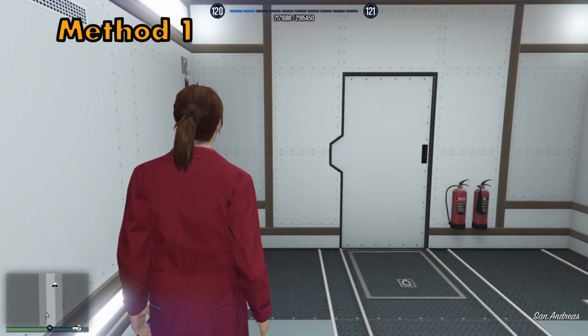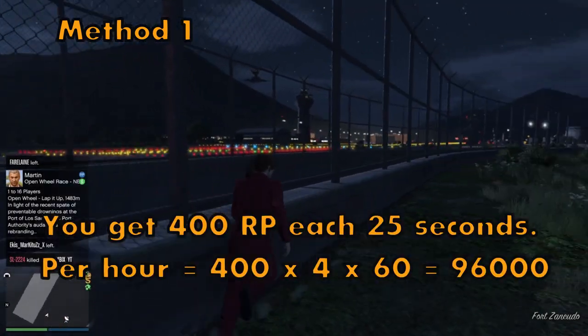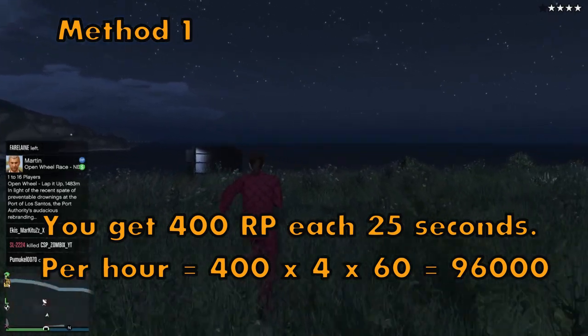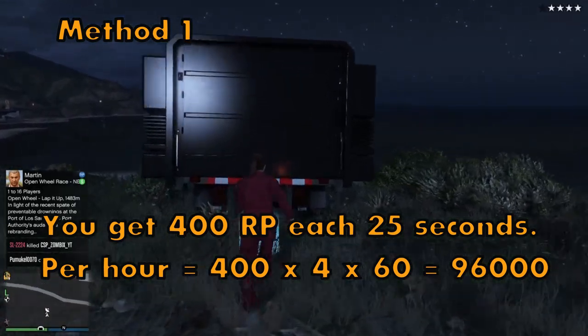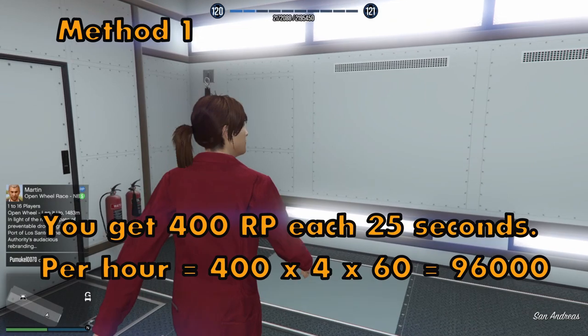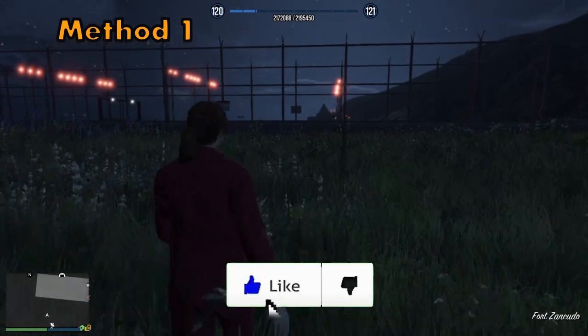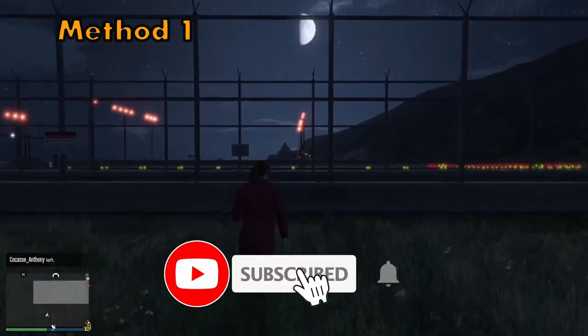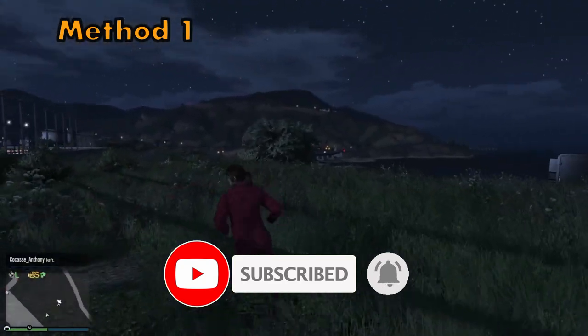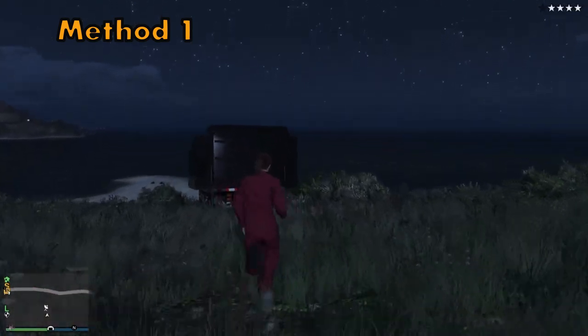Rinse and repeat — just go to that fence, once you get the four-star wanted level go inside the MOC, then come outside and do it again. Every time you get out of the MOC you get 400 RP, which means in about an hour you will get 96,000 RP. This is a very efficient method if you want to do it on a rinse and repeat — you will get a lot of RP in about one hour.